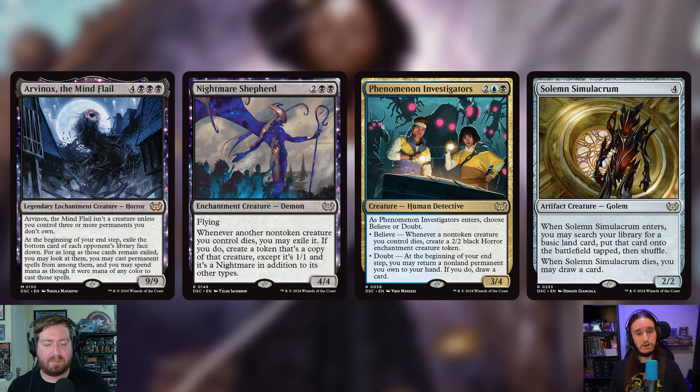Nightmare Shepherd is also being cut — two and two black for a 4/4 Demon with flying. Whenever a non-token creature you control dies, you may exile it; if you do, create a token copy except it's 1/1 and a Nightmare. It's just not focused enough on enchantments, and we have bigger, cooler enchantments to care about. Also, the Virtue of Persistence added earlier can bring creatures back from the grave, but Nightmare Shepherd would exile them first — defeating the purpose. The backup commander gives everything escape, so we don't want things exiled.